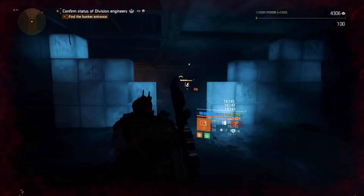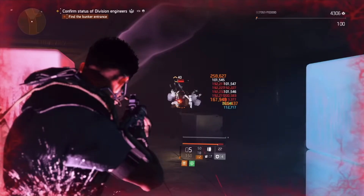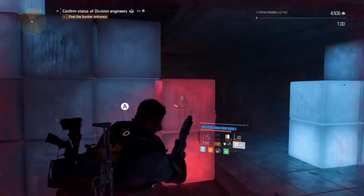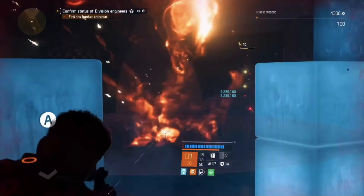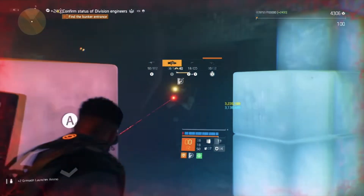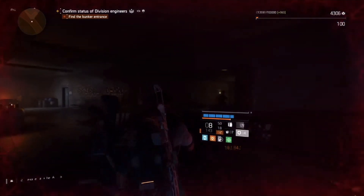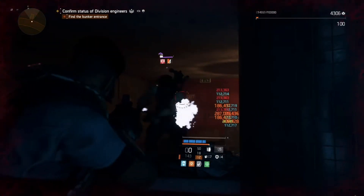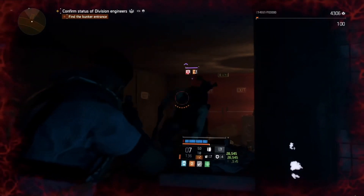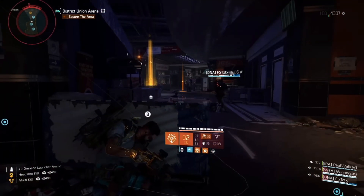Just look at my example. If you know how to use this setup, you don't even have to use a shield. You only have to kill one enemy with your grenade launcher, and you will reset the cooldown for your Tardigrade Armor chest piece.